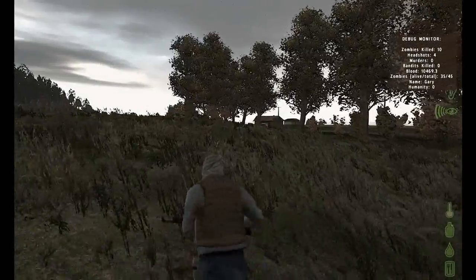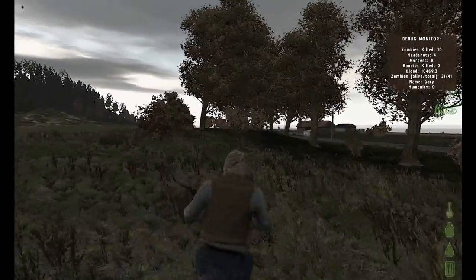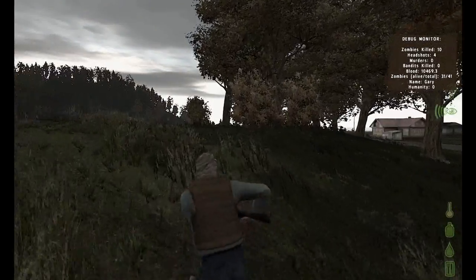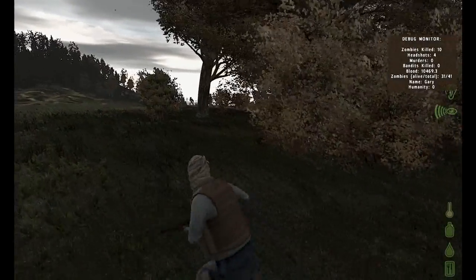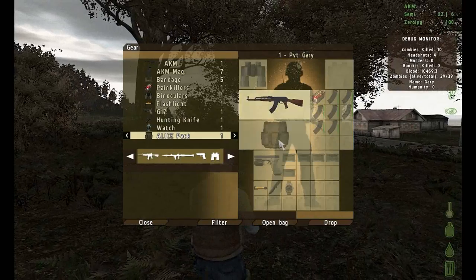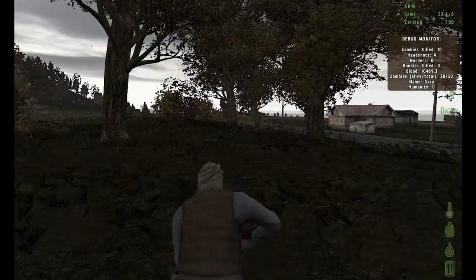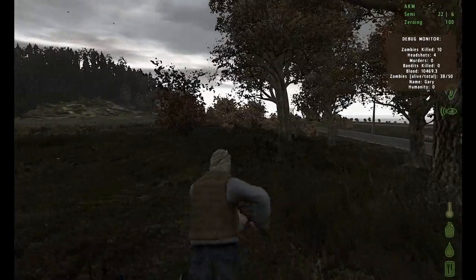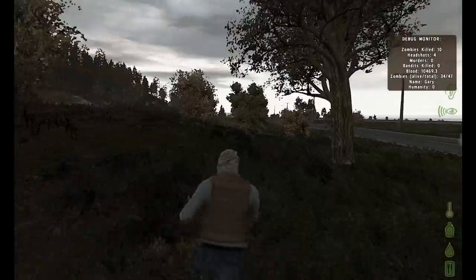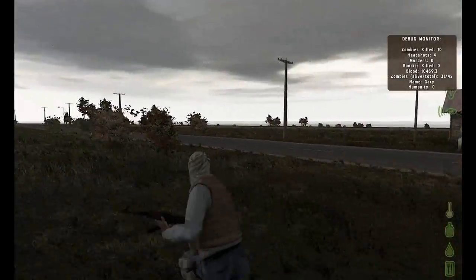If you spawn near Balota or Kamika — Kamika is also near Balota airstrip — then you're lucky because you can get a couple of easy guns. But what you really need to worry about is bag space. I got lucky and found that guy's body with an Alice pack. The normal pack has 8 slots, the Alice pack has around 20-24, and the biggest pack you can find is the Coyote backpack which has 24 slots. Backpacks are probably the hardest thing to find in the game.